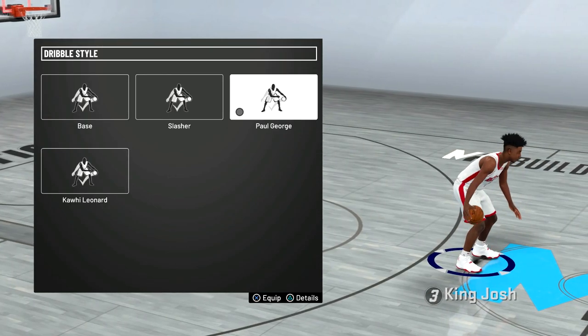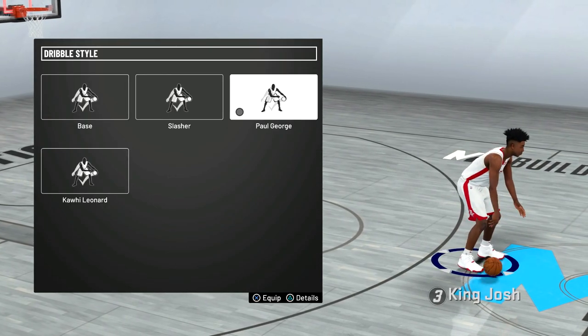What's up guys, it's King Josh back with another video and today I'm going to show you guys the best big man dribble moves in NBA 2K20. For my dribble style, I tried out the slasher one, Paul George, and Kawhi Leonard.